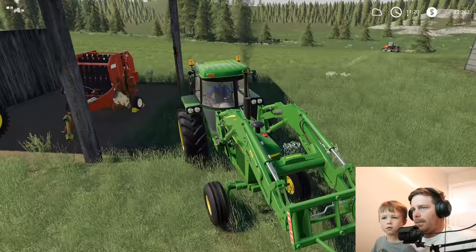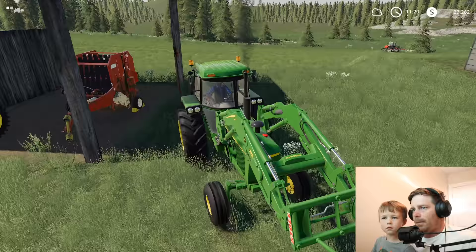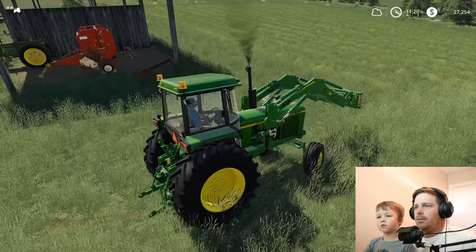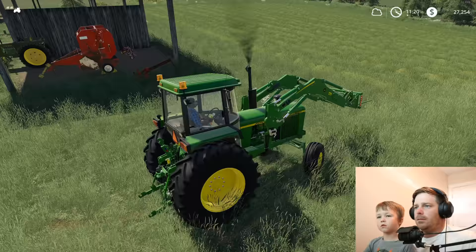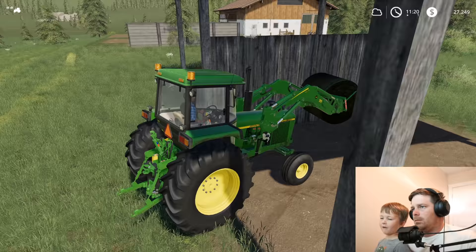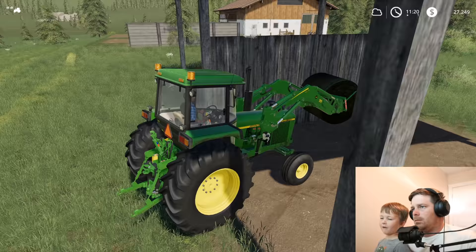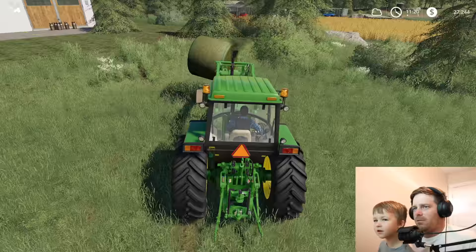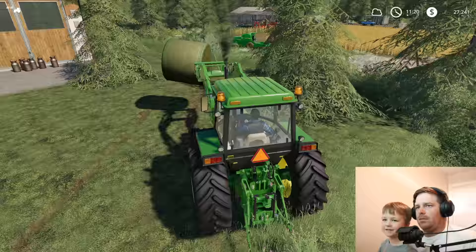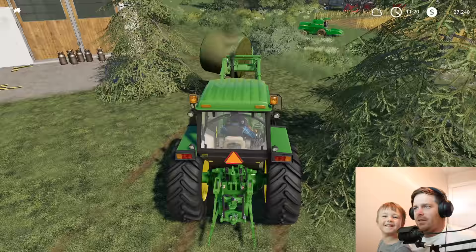We need to take the hay cutter off too. Let's grab that other hay bale real quick so we can go feed those cows — I think they're still hungry. Look how dirty that thing is. Let's grab this other bale. That's the highest the gravity gets. That looks amazing — we did a backwards wheelie there. We made it!